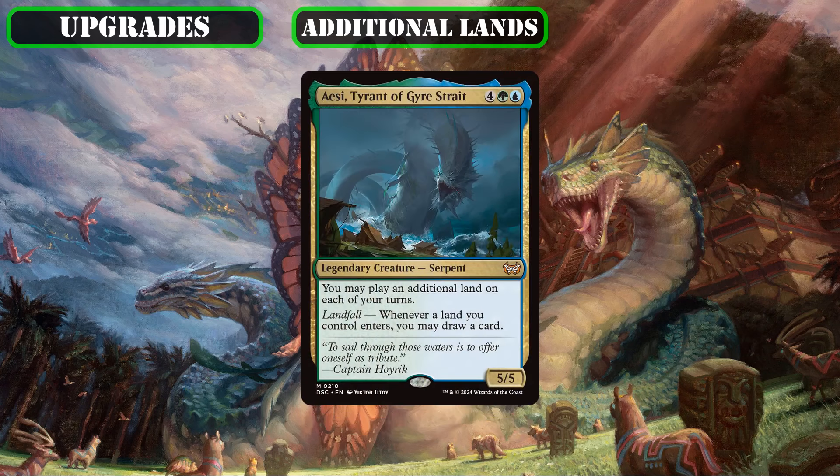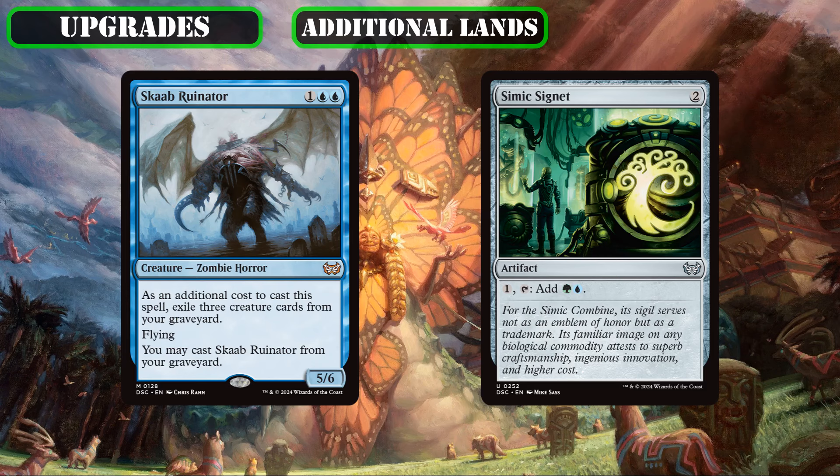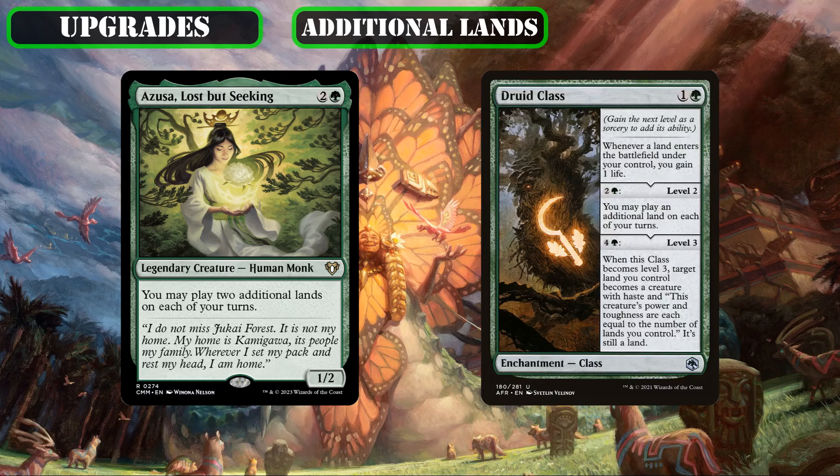In order to augment our deck's only proper source of additional land drops, we'll be disassembling Scab Ruinator, whose self-reanimation on a big evasive stat block isn't necessary here, and scrapping Simic Signet, since we'd rather have more land-focused sources of ramp, so we can make space for Azusa, Lost But Seeking and Druid Class. Both passively let us play lands we draw into or play from our bin, with the former letting us get two more lands into play for even more landfall triggers, while the latter pads our life totals as we make our land drops and eventually weaponizes our land base.